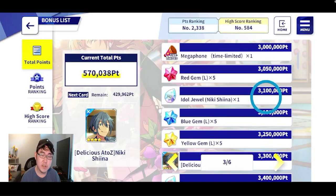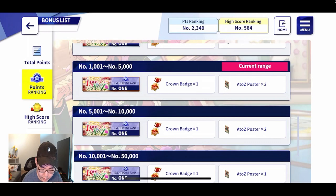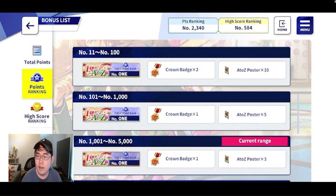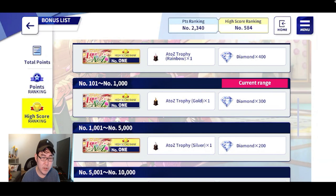For the point rankings and the high score rankings, they're pretty much not super needed. There are a lot of things you don't really need, and it's more of an incentive for people that want to be a bit competitive. For example, if you get high in the point rankings, you get crown badges, which is good for ranking your idols up, and these posters you can put in your office. With high score, you get some diamonds, but it's honestly not a lot — I'm in like top 1,000 and I get 300 diamonds, which is not even a pull. You do get a trophy to show off your high rank for the event song.